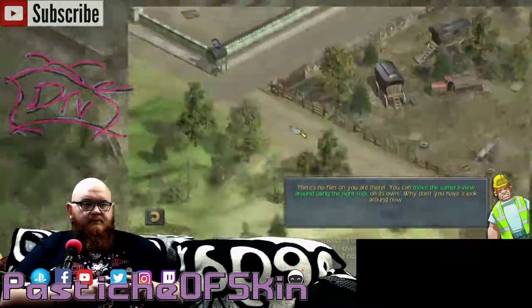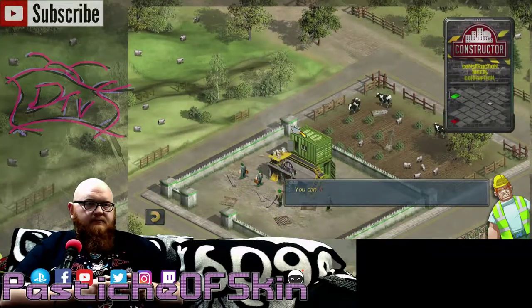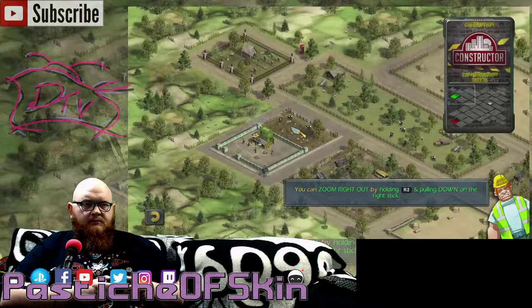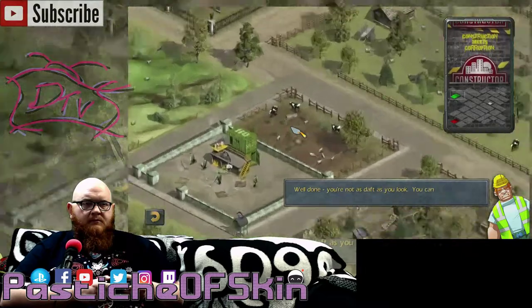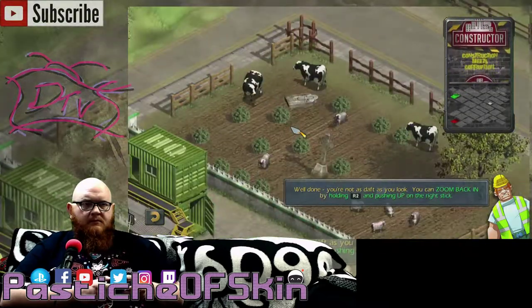You can move the camera view around using the right stick on its own. Why don't you have a look around now? I'm getting dizzy! You can zoom right out by holding R2 and pulling down on the right stick. Well done! You're not as daft as you look. You can zoom back in by holding R2 and pushing up on the right stick.